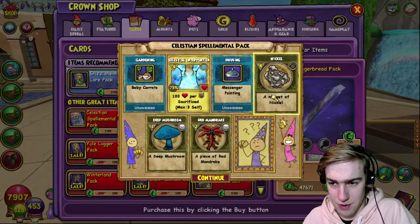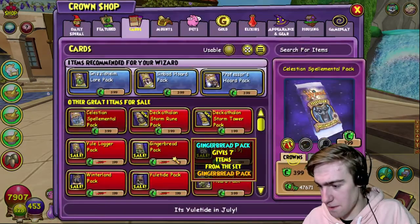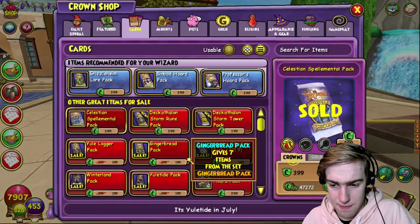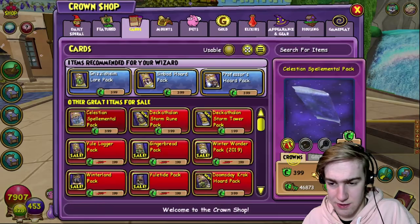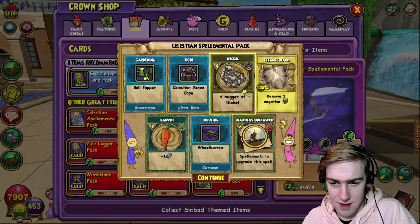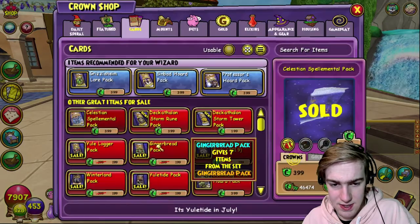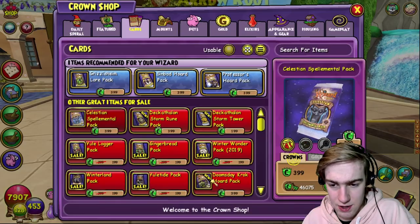Nearly thought I clicked the wrong one - that would have been very bad. We got that. Here we go - this is probably the quickest I've spent crowns in a long time. A very long time - last time I did this was for the Nautilus, for the Doomsday Croc. That's what I did last time. I love how this one isn't new but the Doomsday Croc is - it's great. Good job Kingsisle, you're doing well, keep up the good work.